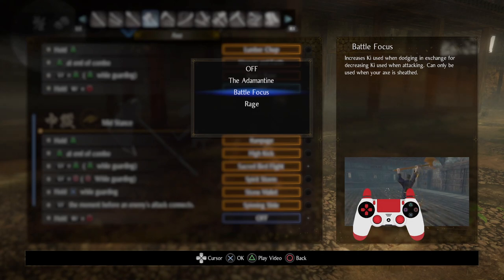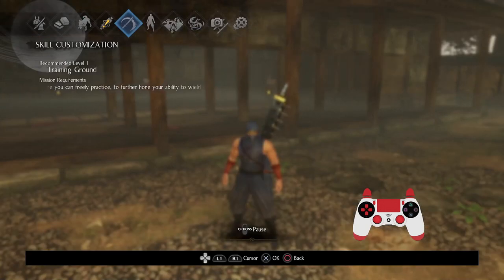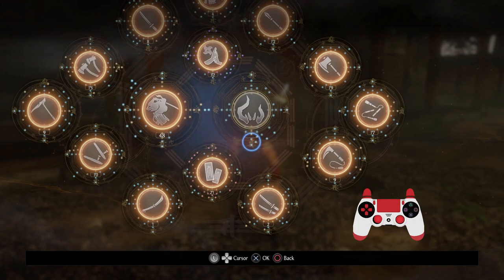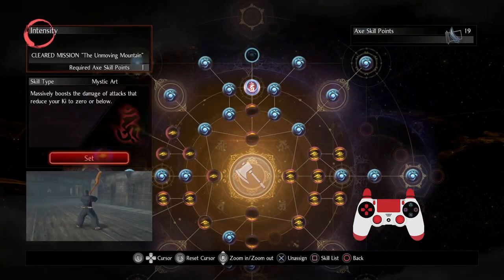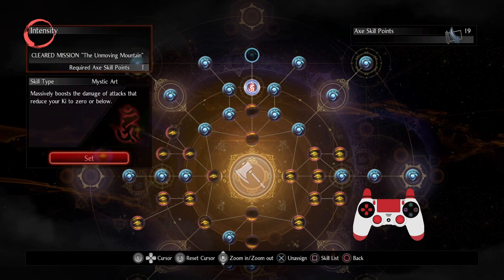If you want to keep certain abilities going like Mad Spinner, you've got Battle Focus so you don't necessarily dodge as much — you consume a lot more when dodging but you can keep certain abilities from costing too much ki. With Mad Spinner this can become hilarious. And there's Rage — it boosts your damage but increases the amount of ki used when attacking, which also supports the Mystic Art. The Mystic Art for the axe says: massively boost the damage of attacks that reduce your ki to zero or below.